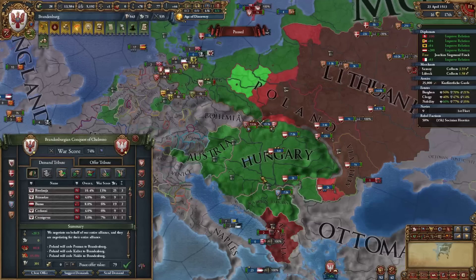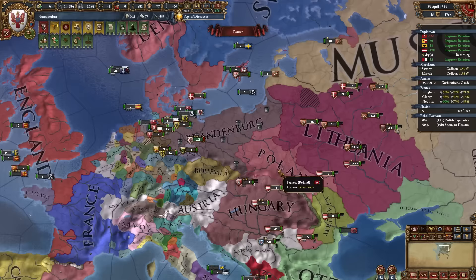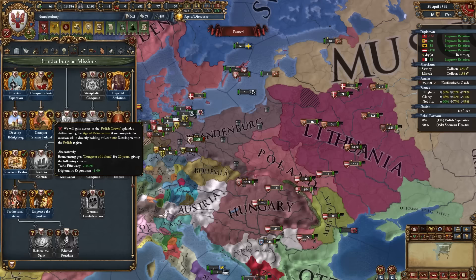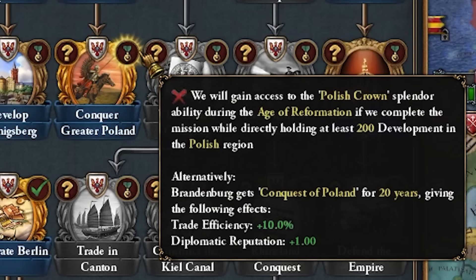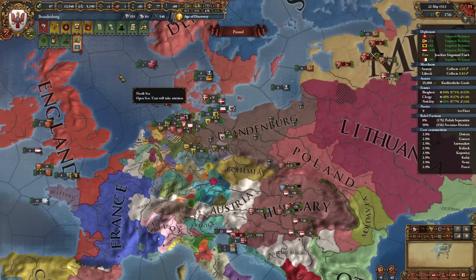In the war with Poland we'll take everything we have claims on in this area. Normally I'd take as much Polish land as possible because having 200 dev in the Polish region grants access to their Age of Reformation bonus. We're also now a great power because we have Colonialism — the sixth greatest power. I can complete the Balance of Power mission: be a great power, rival a great power, and have a great power ally.